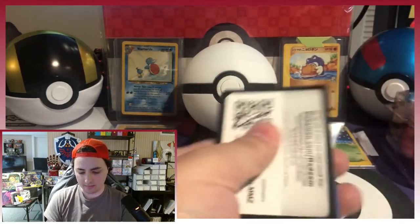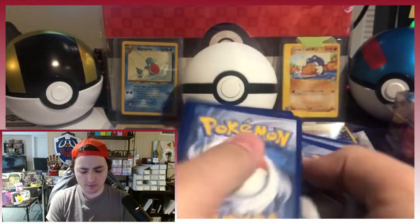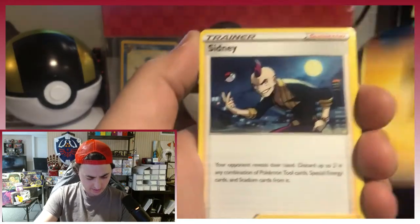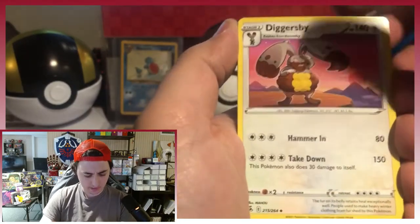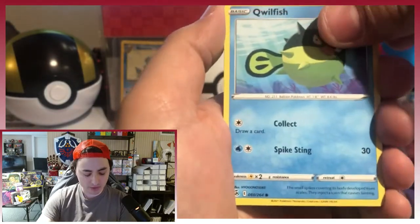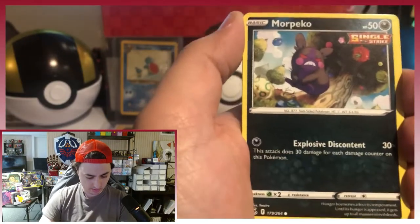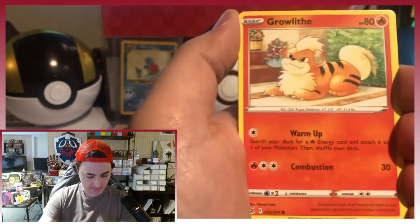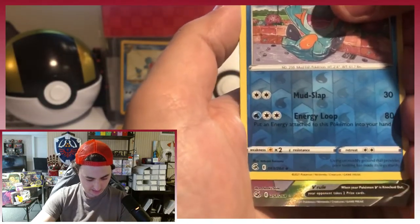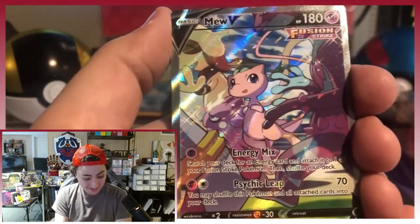Still chasing that Gengar and that Mew. Here we go. Electric Energy, Cindy, Diggersby, Grafaiai, Qwilfish, Smeargle, Morpeko, Phanpy, Greedent, Garchomp. Reverse holo. And the Mew — the Alt Art. I can't believe it. We pulled it. Look at that — that is a beautiful card. It is not a secret rare, but wow, we pulled the Mew.